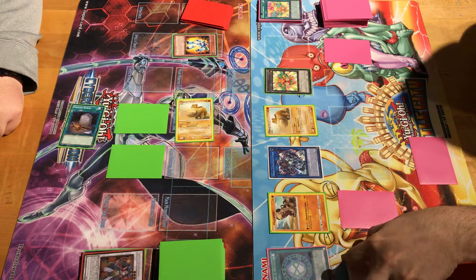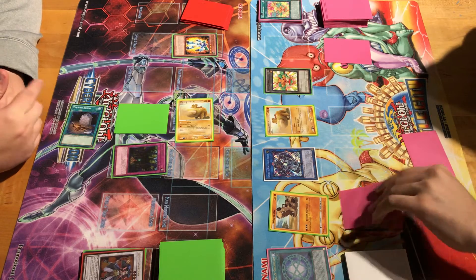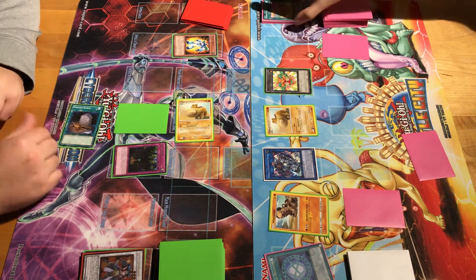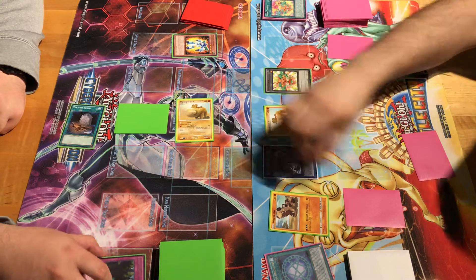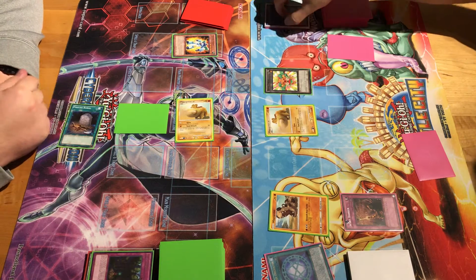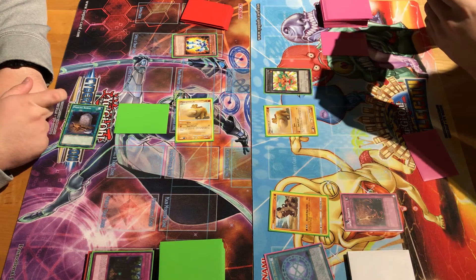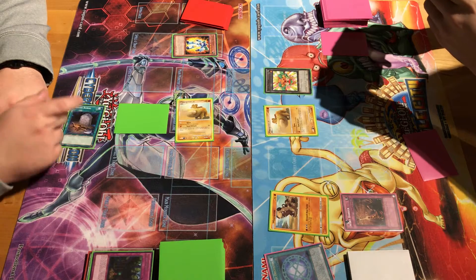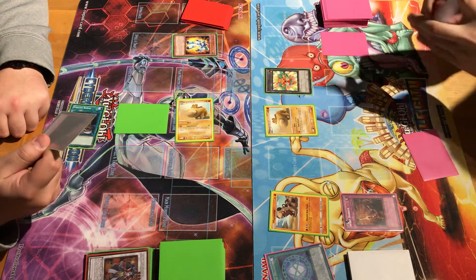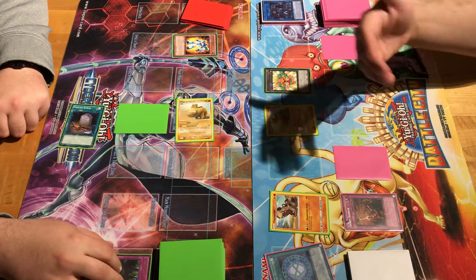They're all at 500 attack. Battle phase — swing into Power Giant. Activate Lost Wind: your monster's attack is halved and its effect is negated. I take nothing. Activate Spirit Barrier — just destroys. No World Chalice to special summon. Business — Main Phase 2. I can't tribute the Hippo Tokens for that. I'll set one in Main Phase 2.